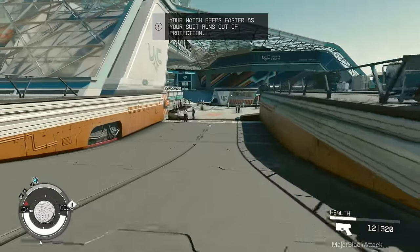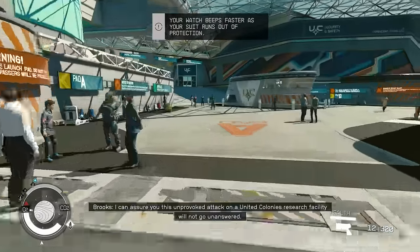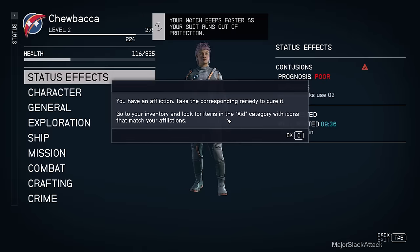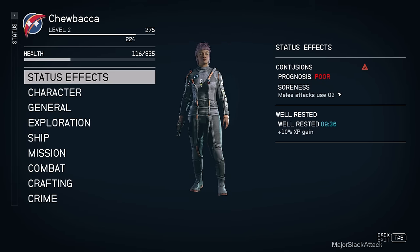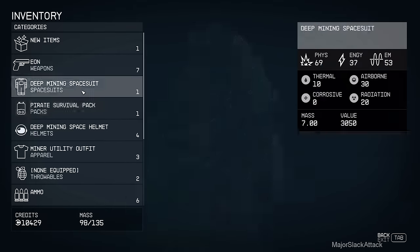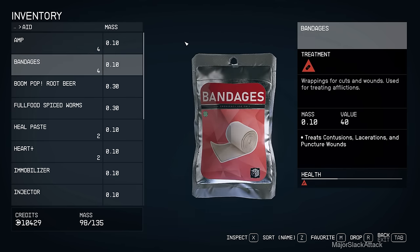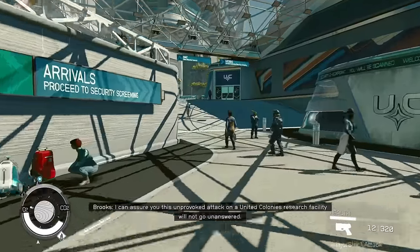We're going this way, down the ramp. You have an affliction. If you have an affliction, it's going to be indicated here in your status and you've got to look for what color triangle is there. Then go back to your Aid and just look for something that has the same color triangle - it's that simple. Let's go. We found the bandages - take one of these and that will cure it.